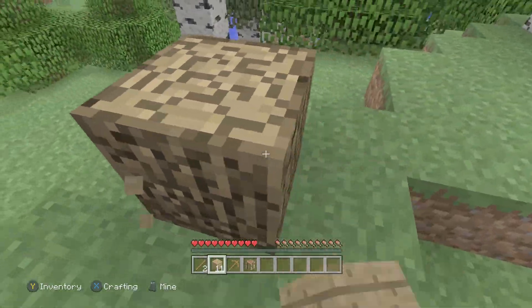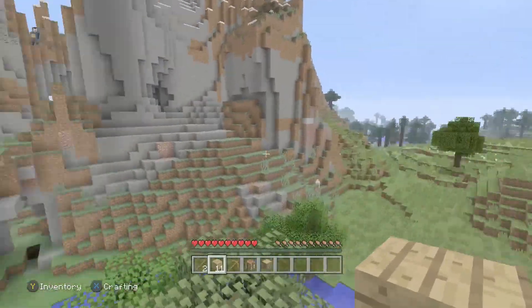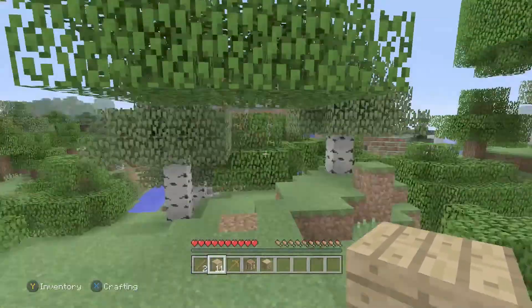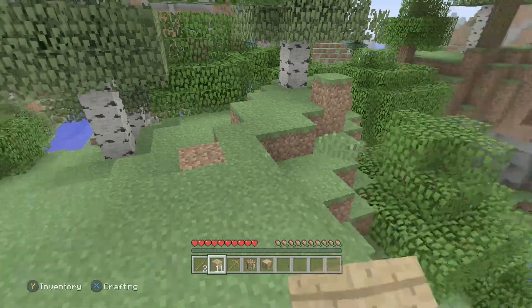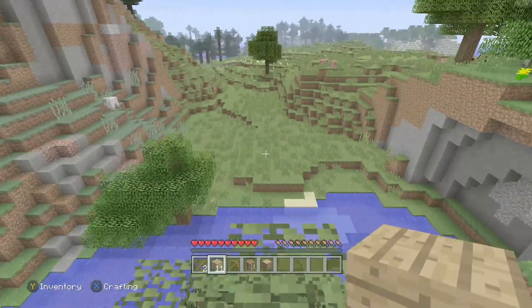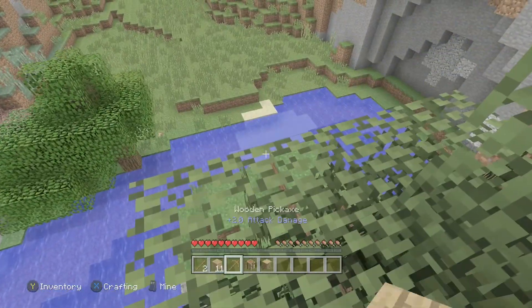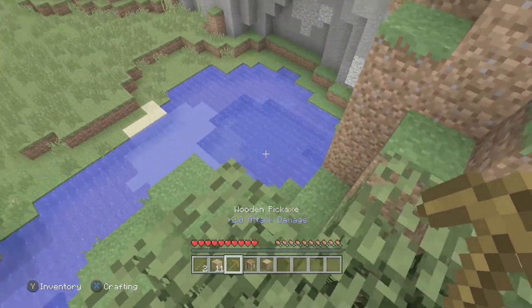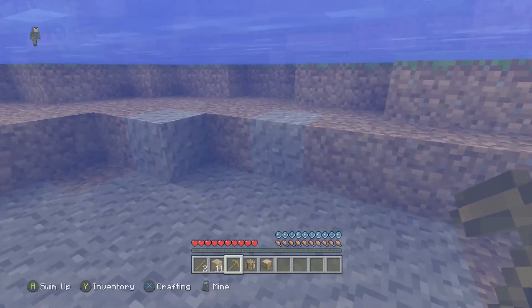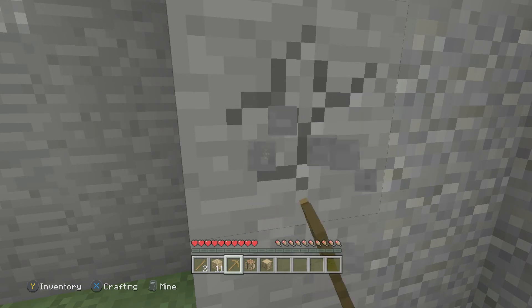Let's make that, break this crafting table, and get this last piece of wood — I'd rather take out the whole tree than leave one block. Now let's try and find a cave system, but before that I need to get some stone right here.